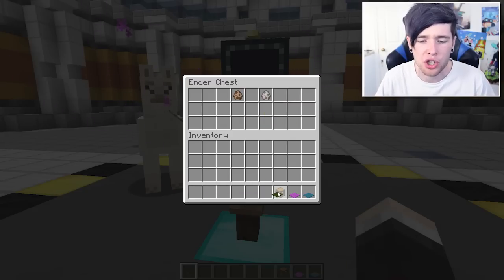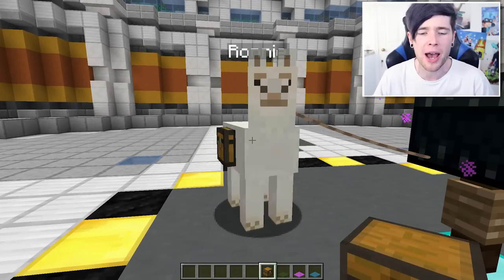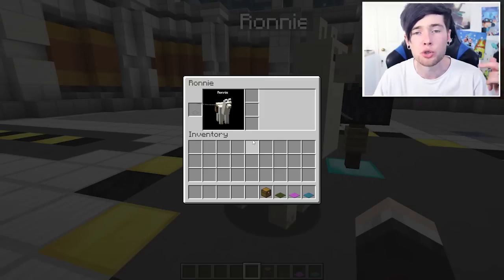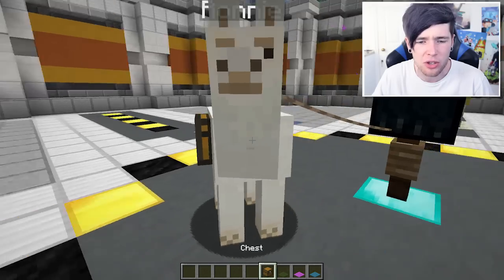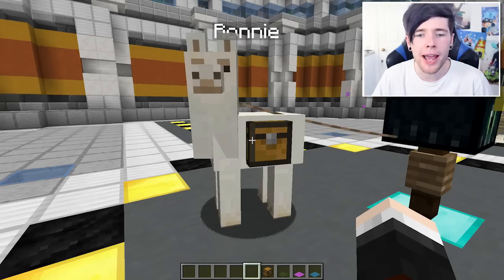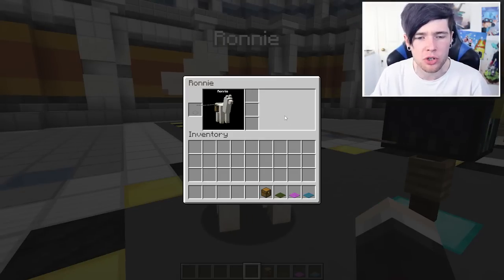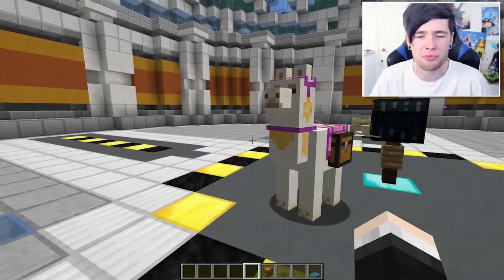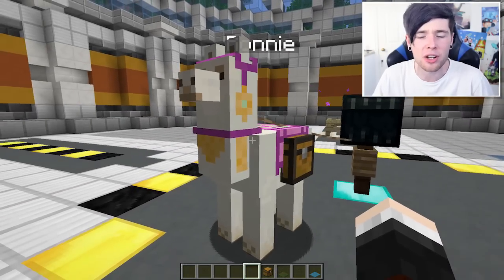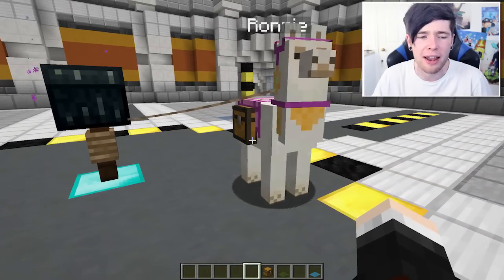First off you're gonna need some carpets, and then you're also gonna need yourself a chest as well. Because just like a donkey or a mule in Minecraft, you can saddle these bad boys up with two saddlebags, which means when you shift right-click them you'll have some personal space to spare on your llama. I think you can increase this — it might actually depend on the size of the llama. When I tested this earlier there were nine slots of inventory, so I'm not 100% sure how you make that bigger.